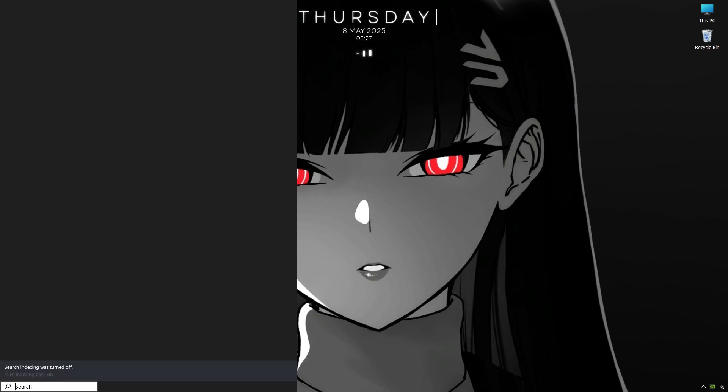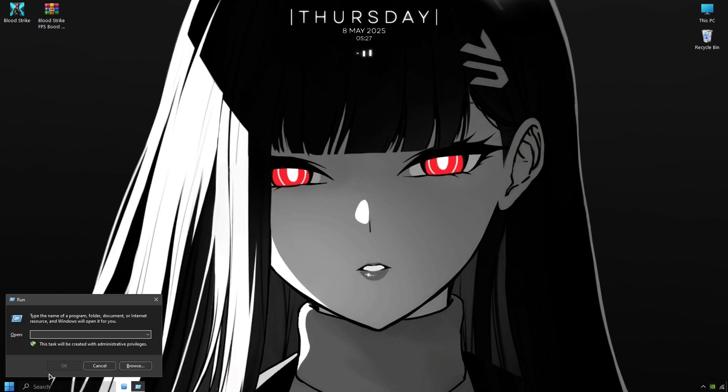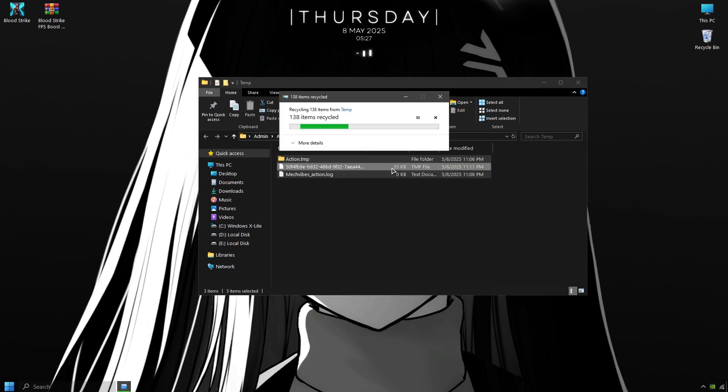Open the Windows search bar, type Run and press Enter. In the Run window, type %temp% and hit Enter again. Once you're inside the %temp% folder, select all the files and delete them.